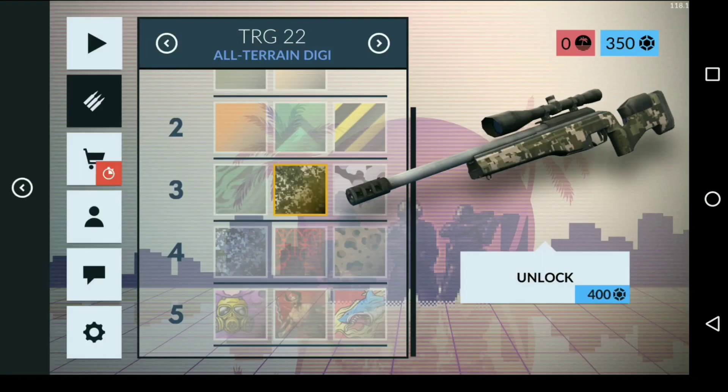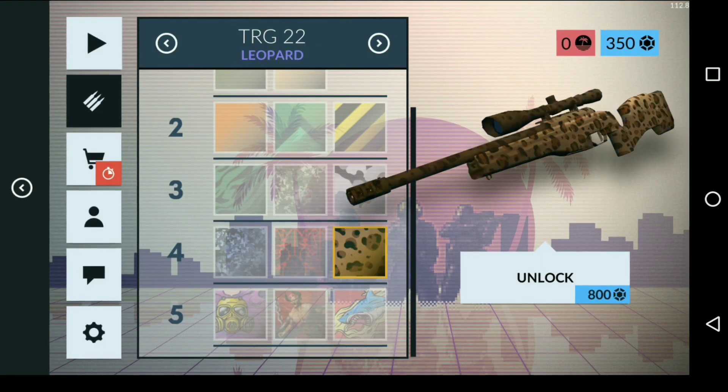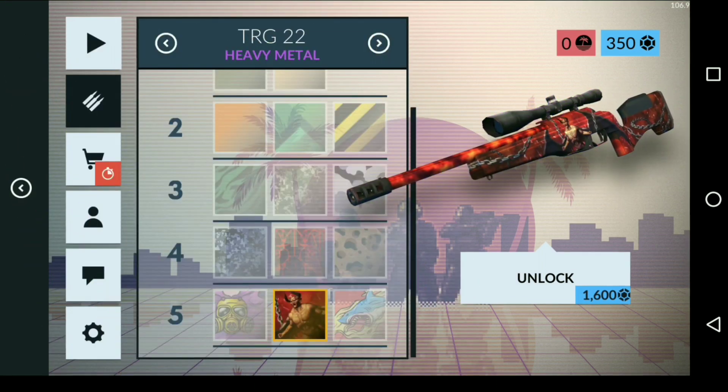The new skins include the Altering Digital, the Urban Digicamel, the Leopard skin, and then these are the new tier five skins for the sniper exclusively — I believe the Navigus AV Metal and the Shock Attack.